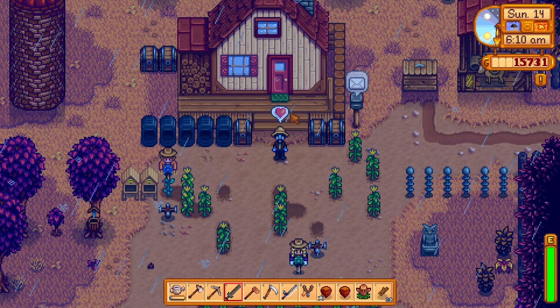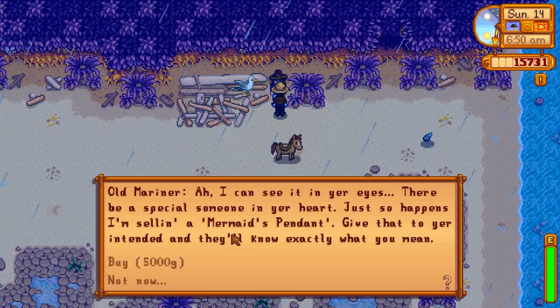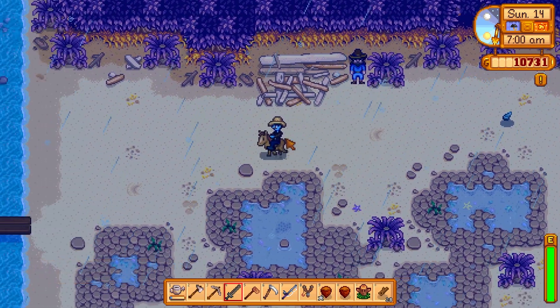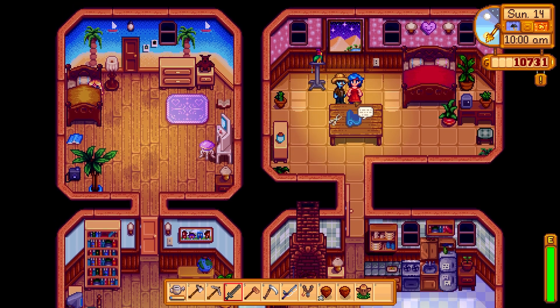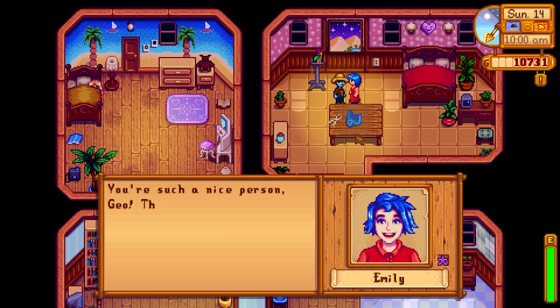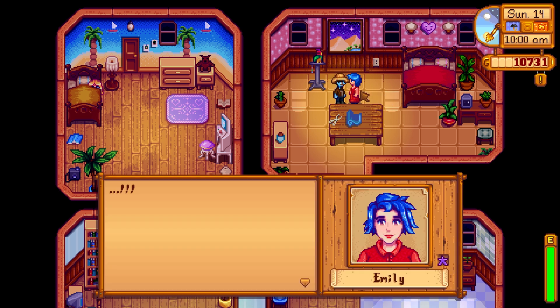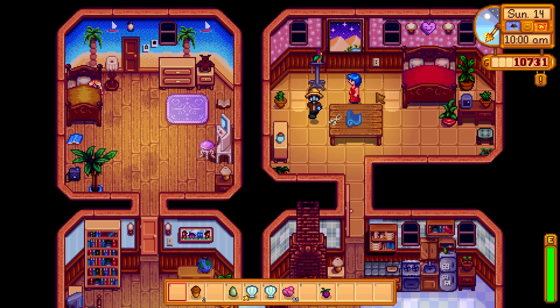Day 70, we get an awesome rainy day which means we can head right on over and grab the mermaid's pendant so that we can now marry Emily. I waited for that rainy day for a very long time. We head on over to Emily and give her the pendant, and of course she accepts. We'll have the ceremony in three days.